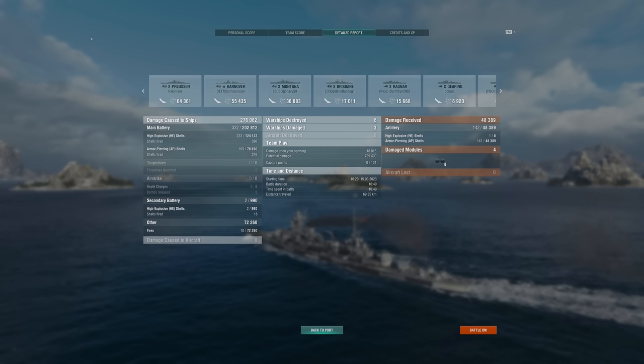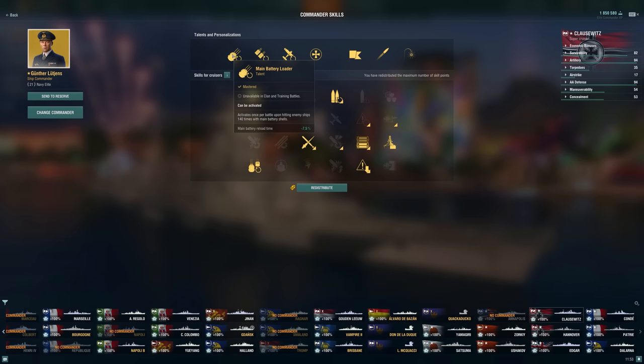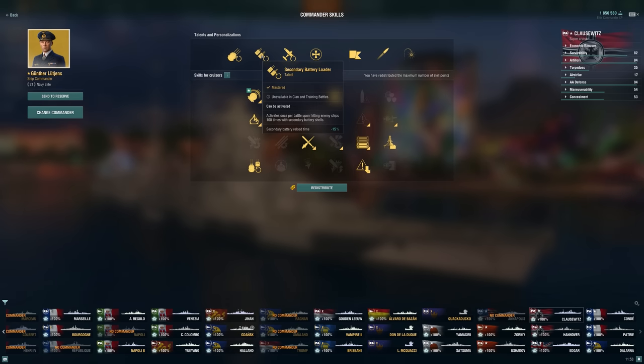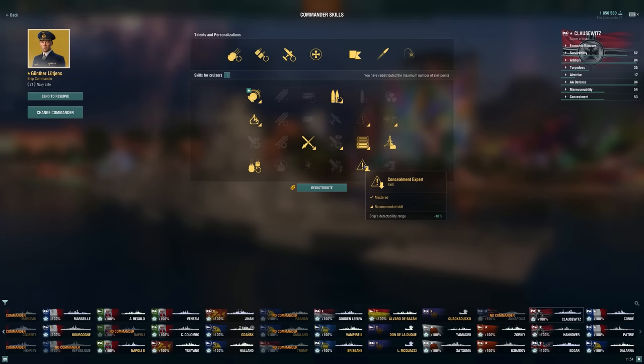So 3k base XP and a pretty insane amount of damage — six kills to carry this game out. As for the build, we're using Luchins to maximize this ship's ability. Main battery reload is not very difficult to get on the German cruisers, and that's what makes Luchins so good on them. Secondaries aren't the most useful thing at high tier these days — it's very difficult to push in without dying. We're definitely trying to tank as much as possible and maximize survivability, because that's one of the massive strengths of this ship.